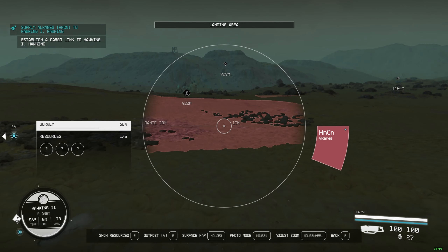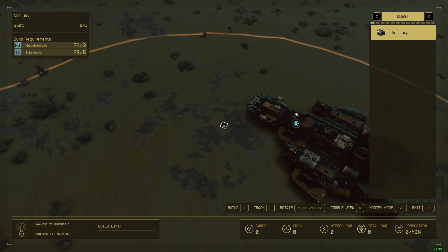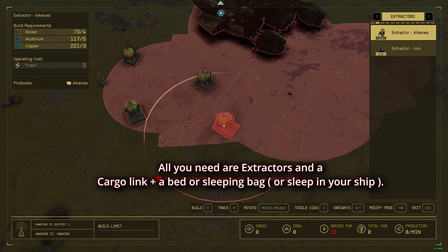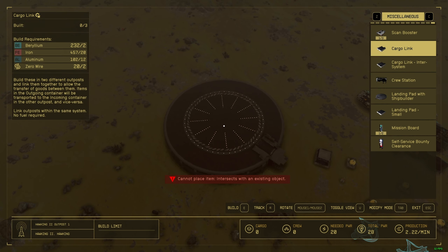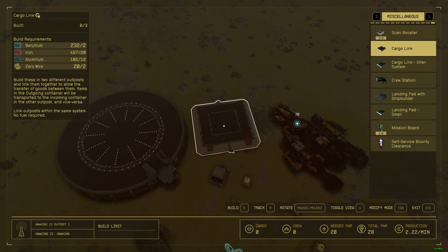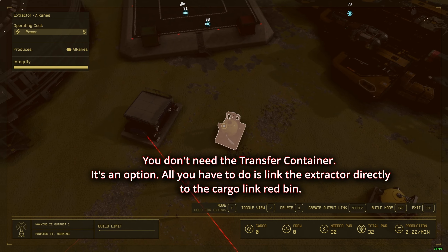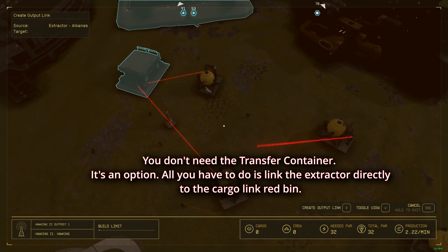Here I found Alcanis. I'm going to make something over here and see if everything is fine. So Alcanis over here. You need a cargo link — you're going to use a regular cargo link, by the way. You don't need an inter-system link because you're in the same solar system. So that's very important to understand. Now I'll link this extractor to this one, link this one to this one, and link that one here.